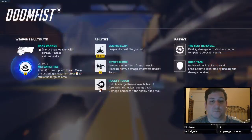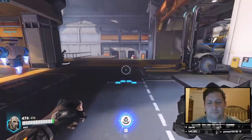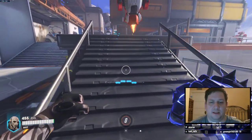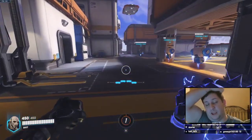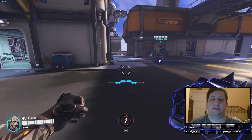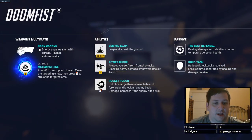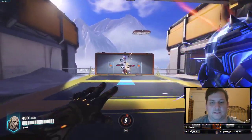Your ultimate ability as Doomfist is Meteor Strike, which is essentially the same as in Overwatch 1 but with slightly nerfed damage. He jumps in the air, you have 4 seconds to pick a location, you fire to the ground, slam down, and kill anything in the zero zone — also doing pretty good damage to anyone caught in the surrounding zone. It's a good way to dive into the enemy team and deal more damage, and it does empower his Rocket Punch a little bit after use.